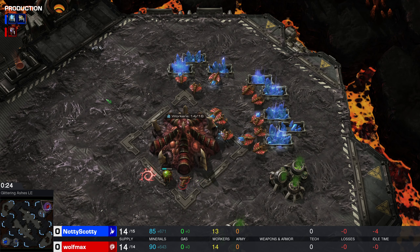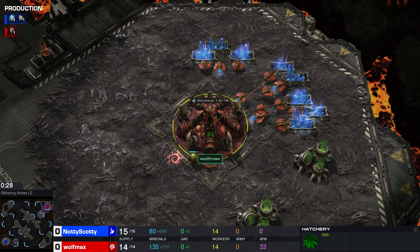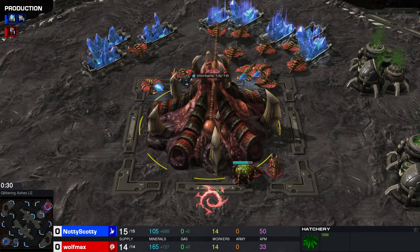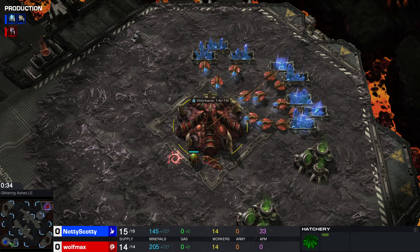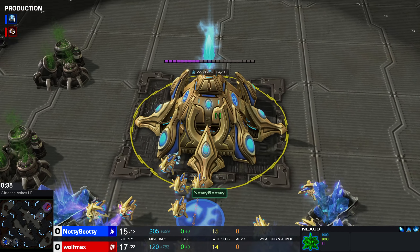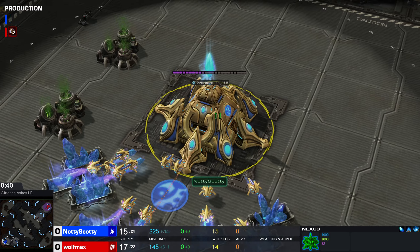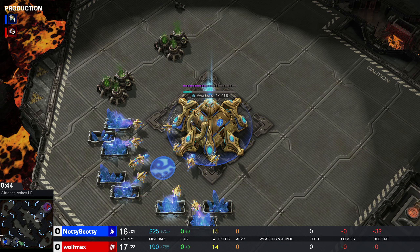In the top right-hand corner we have the Red Zerg player, their name is Wolfmax. And in the bottom left-hand corner we have the Blue Protoss player, their name is Naughty Scotty. Looking real naughty over there with the Blue Protoss pieces.